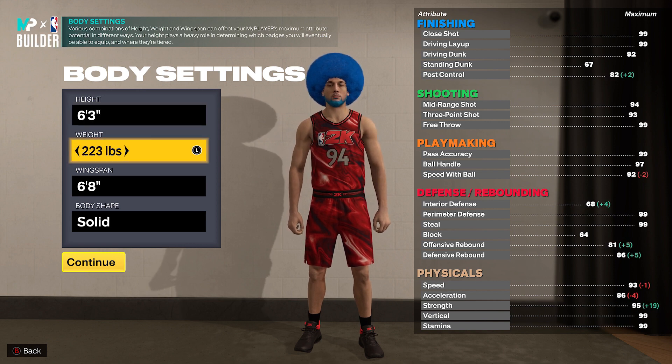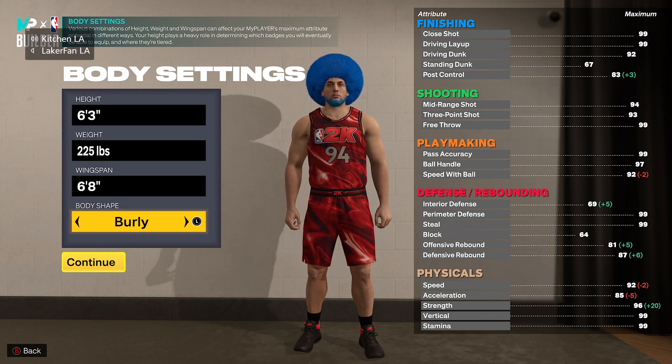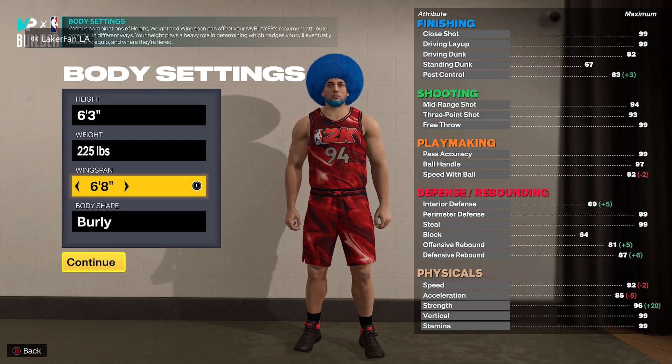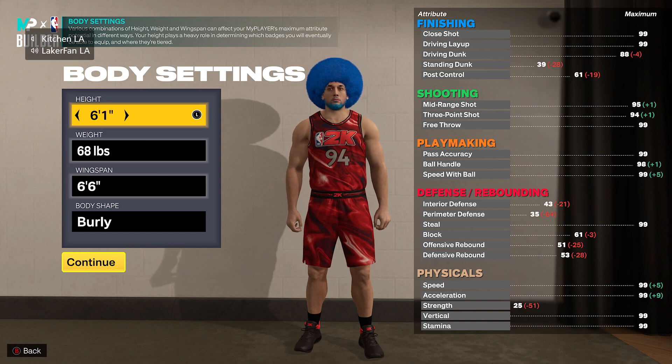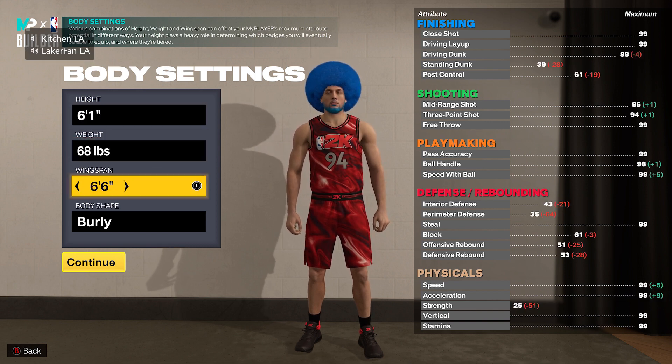So how you make it: you want to start at 6'3, go max weight, wingspan does not matter, and make sure you do body shape burly. Make sure you have these exact stats. Once you go back down to 6'1, you are now 68 pounds.